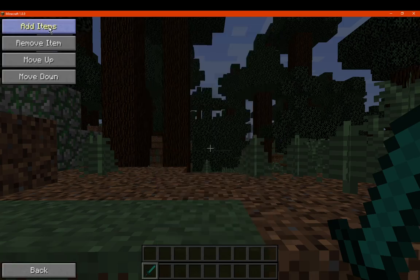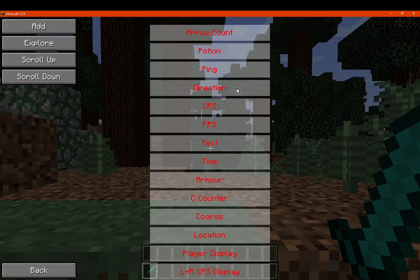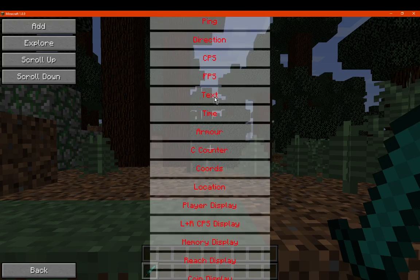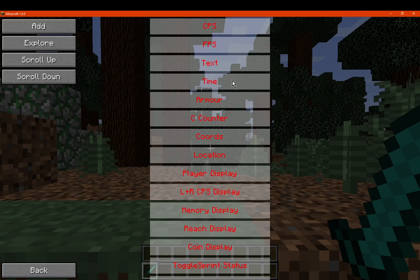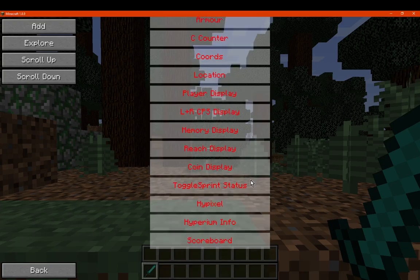We've got changing items, we can add items, we can display arrow count, potions, ping if we're on a server, direction we're facing, clicks per second, frame rate, extra text if you want to display your information or whatever you want to call it, the in-game time, armour, counter, coordinates, location, and so on.